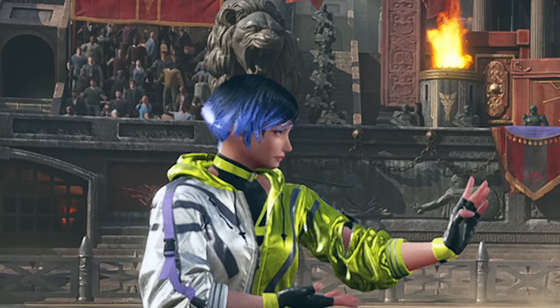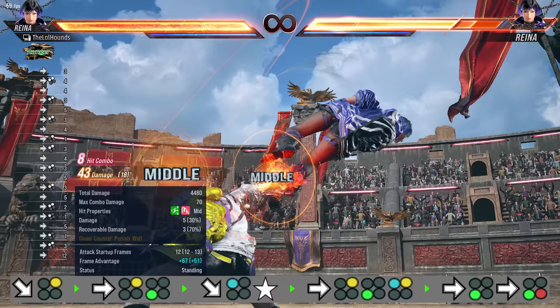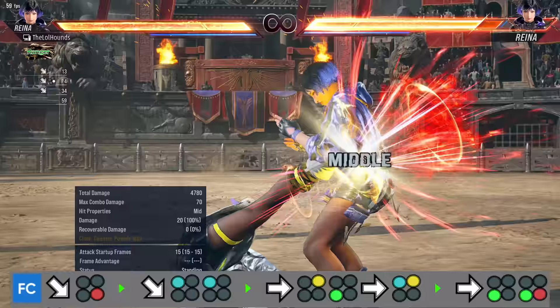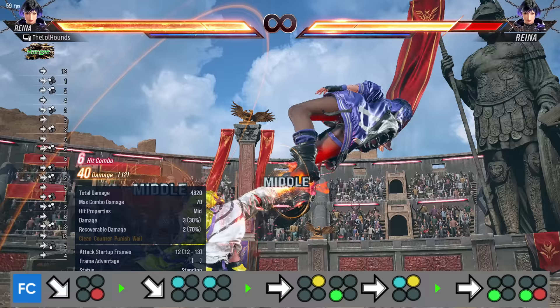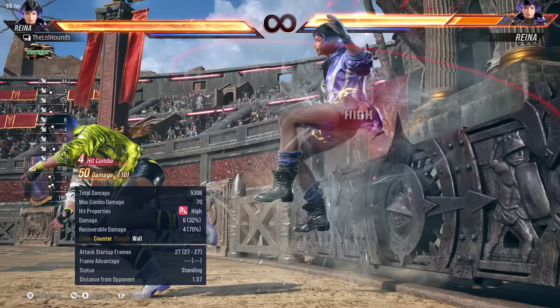Now onto the combos I'm going to be doing. This combo I'm using is not a beginner combo - it's kind of difficult - but once you get the hang of it, it's pretty easy. And then if there's a wall we continue the combo. You can do the exact same combo from an electric. Then from a full crouch down-forward four it's pretty similar - actually a lot easier. And if there's a wall you continue the combo.